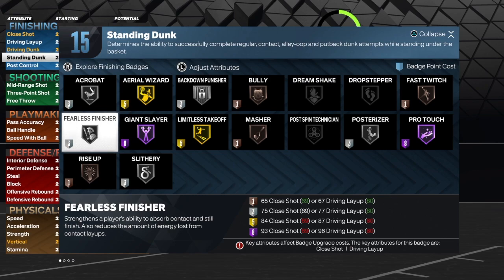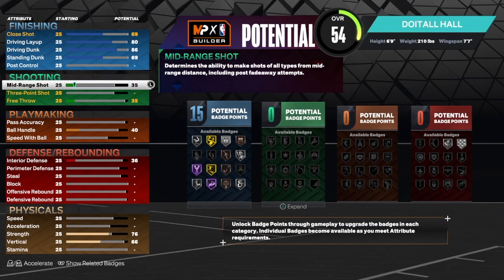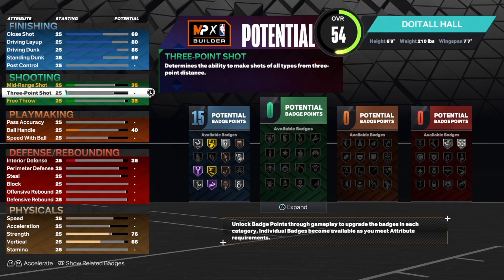You may need to add a couple badges if you want Rise Up and Bully on this build. But let's go ahead and get into the shooting — the green badges.